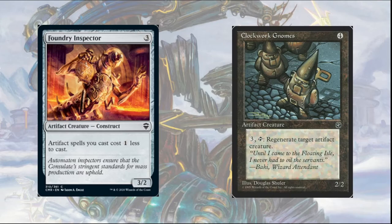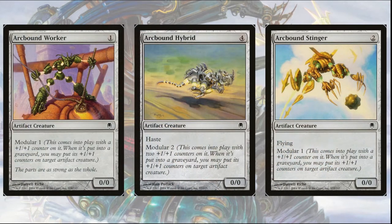In addition to these cards, I was also interested in including several modular artifact creatures such as Arcbound Worker, Hybrid, and Stinger. All three of these creatures have the ability Modular, which allows you to transfer their plus one plus one counters onto a target artifact creature when they are put into the graveyard. These creatures serve the role of chump blocker and can be sacrificed to minimize your life loss while still transferring all their counters to your commander, ultimately making a bigger nightmare for your opponents.